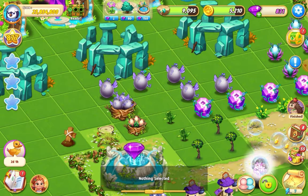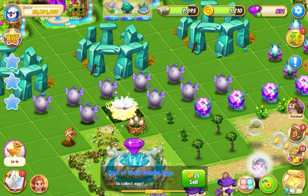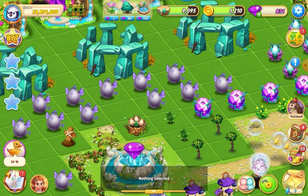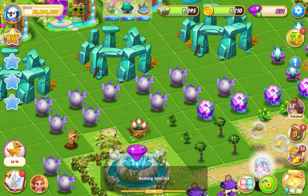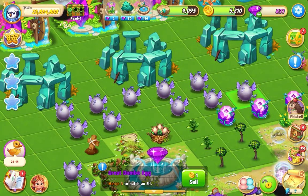So these are called the Nest of Great Dumbo Eggs. Let's tap them out and see how I do. Okay, so I've got five in that one, and six, seven in that one. Let's put those down.